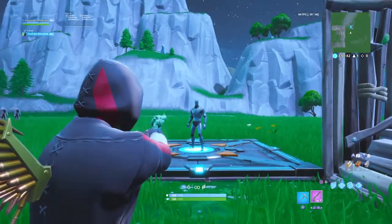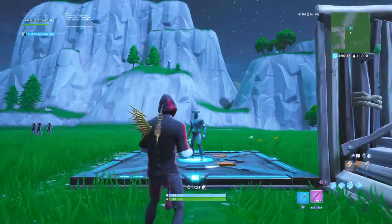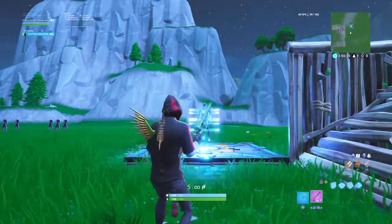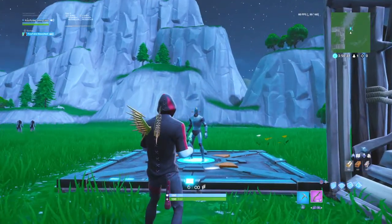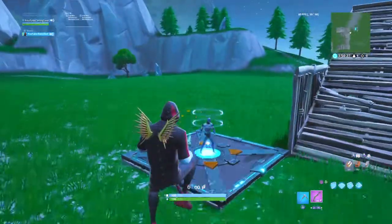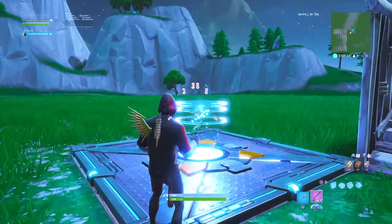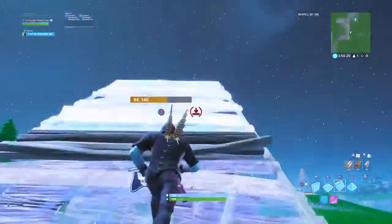First shot accuracy on this one is kind of hard to get, but to the head it's 76 damage. At 200 health and shield you can kill someone — that's how fast you can kill in about a second. Body shots are 30 damage, so you have to use all six shots to kill someone.